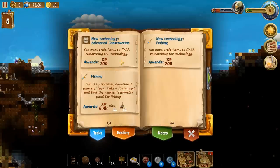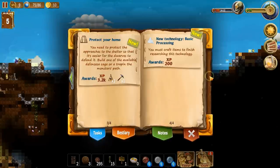We can also do other things here: advanced construction, do the fishing. I wanted to do the fishing and protect your home. To protect your home, it approaches the shelter — that is easier. The door is defended. Build one of the available defense cages.